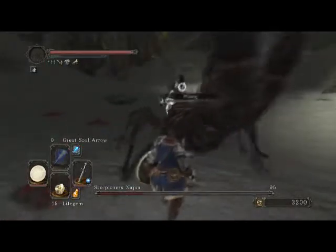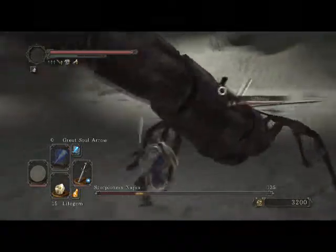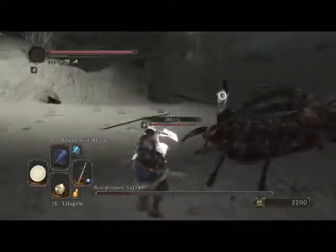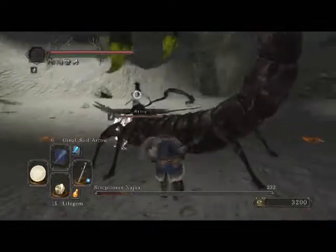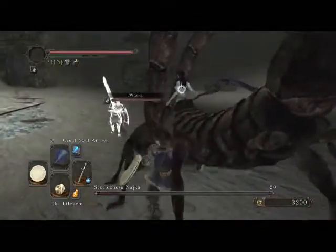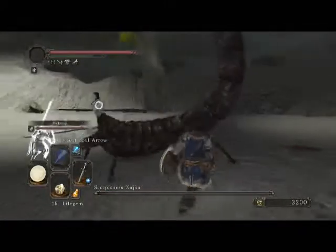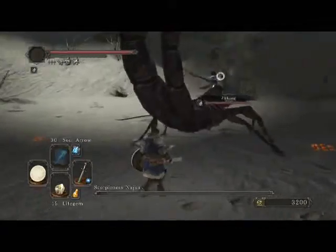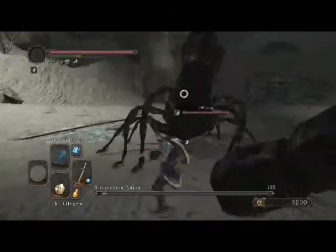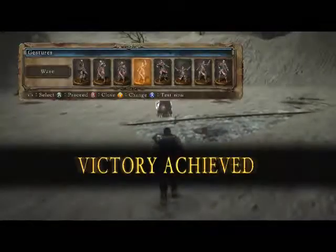Look how fucking pathetic my character is. This is a build — or this boss, I could say — would be super easy against most characters, but right now my mage is so weak. I just knocked one of the tails off, but anyway.